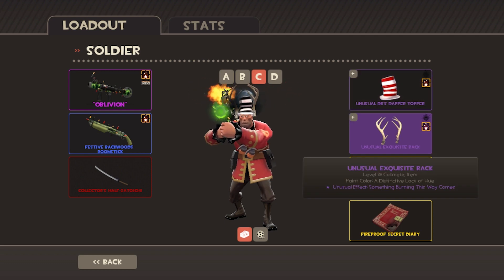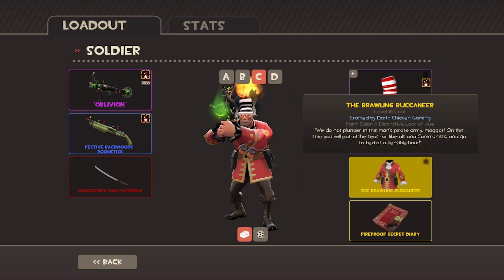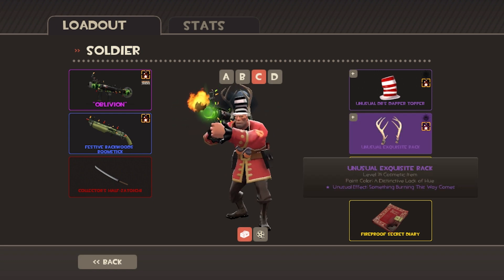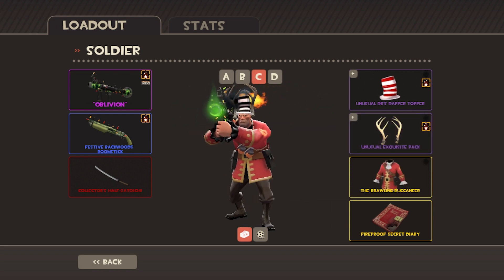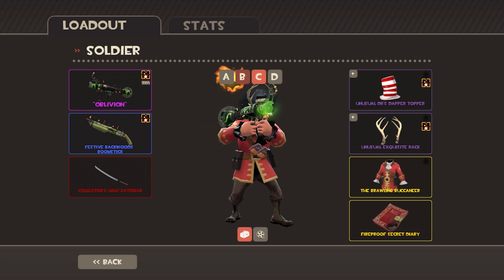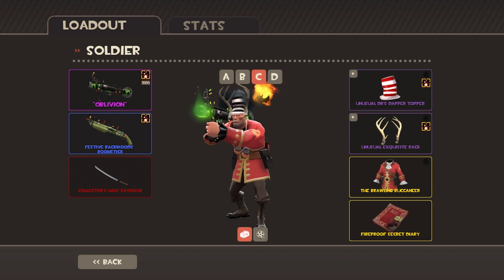I also have an Exquisite Rack in — I think the effect is called 'Something Burning This Way Comes.' Then there's the Brawling Buccaneer. I have a bunch of these in Poison Shadow and the vampire one, but they're all great. I picked this one because it suits my Cloudy Moon setup the best.